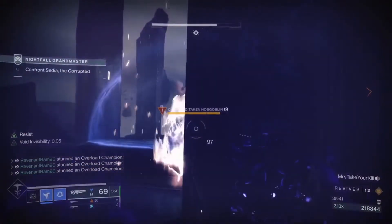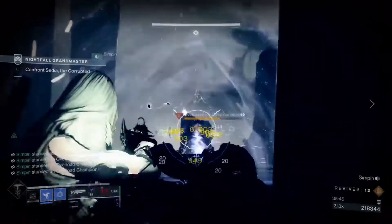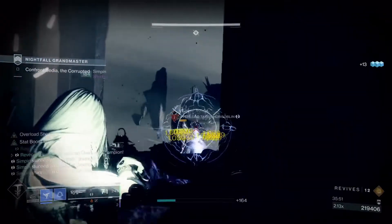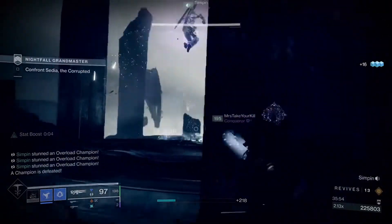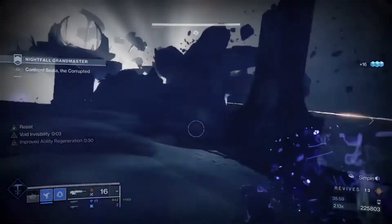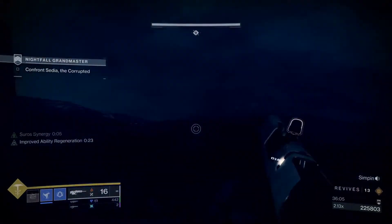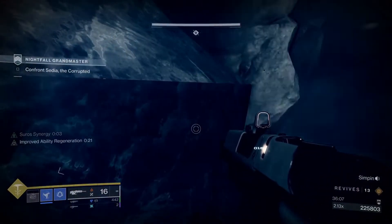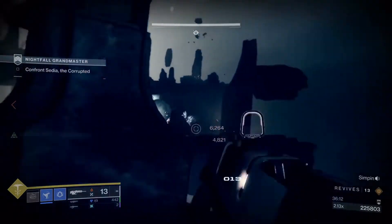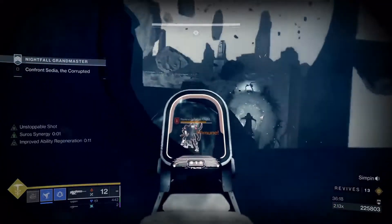Once through the portal into the Ascendant Plane, you're almost there — but this part is arguably the hardest and most frustrating because you're so close yet it's very easy to wipe and go back to orbit. This run took us almost the full 45 minutes and we wiped at this part four or five times. Before the donut ring encounter, here are some tips: deal with the ads, jump forward, and deal with the overload champion at the beginning and the unstoppable Phalanx at the very end. Deal with the solar knights and try not to get blasted by Sedia — she will one-shot you here.